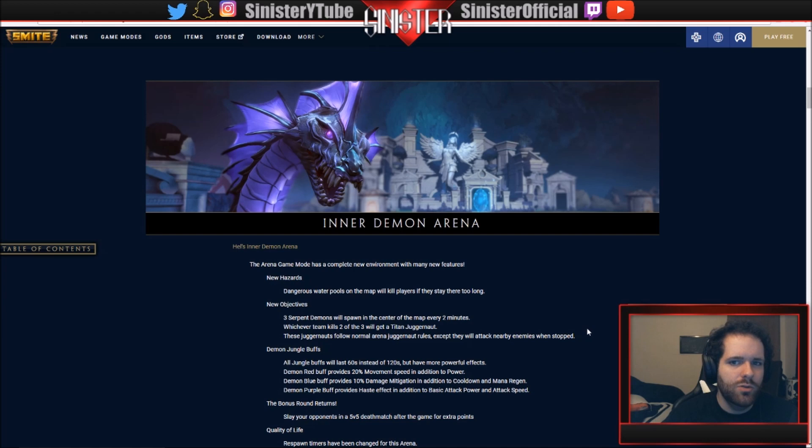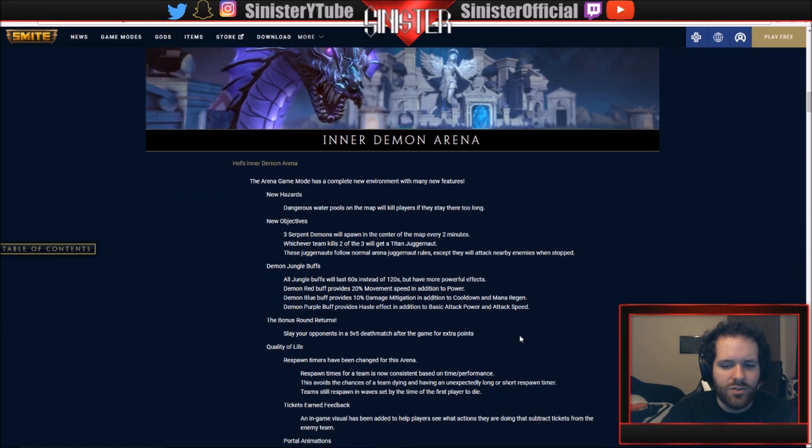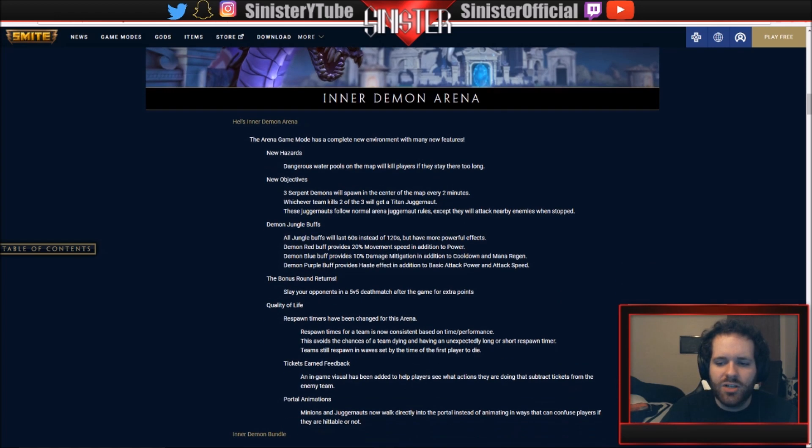Quality of life: respawn timers have been changed so they're now consistent based on time performance, avoiding situations where a team dies and has an unexpectedly long or short respawn timer. Teams will respawn in waves set by the time of the first player to die. Also, an in-game visual has been added to help players see what actions subtract tickets from the enemy team.